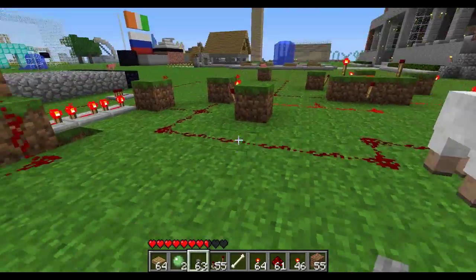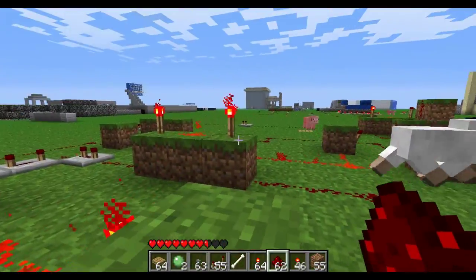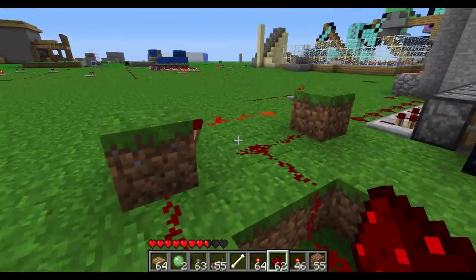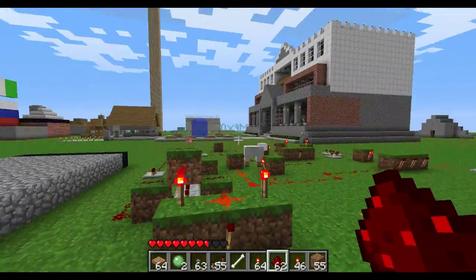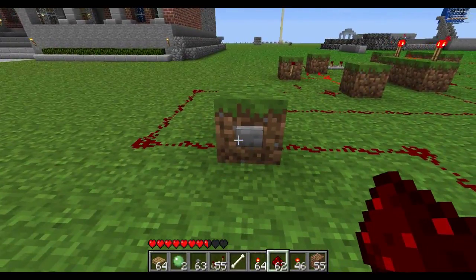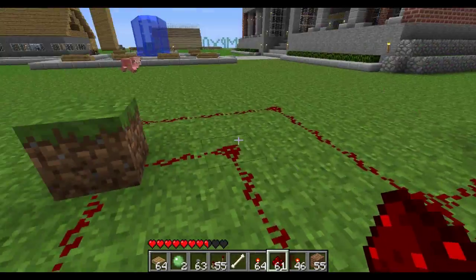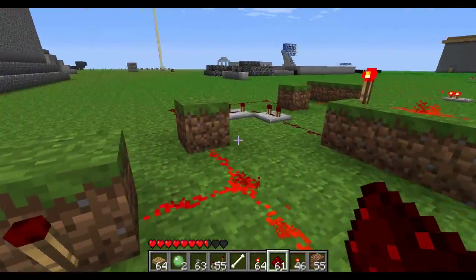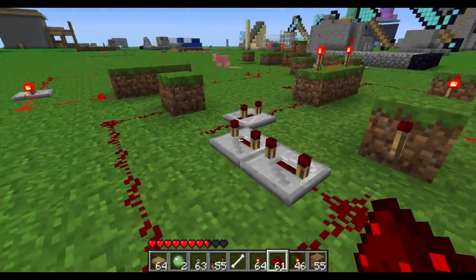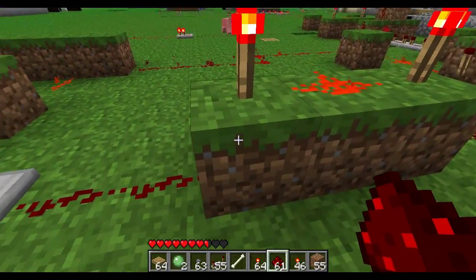Now this is kind of hard to explain, but I'm going to do the best I can. It's a pretty cool thing, and this is how you reset it — you just reset all the RS NOR latches. If you know what that is, you've got a pretty good understanding of redstone. So basically what happens is whenever you hit this button, it goes over here and it activates this RS NOR latch, puts current through here, which activates the first torch of the AND gate.